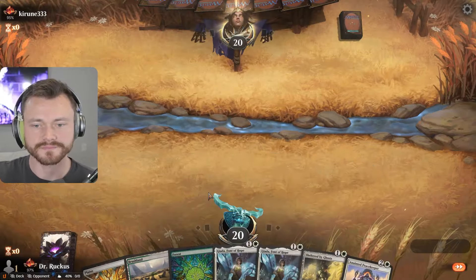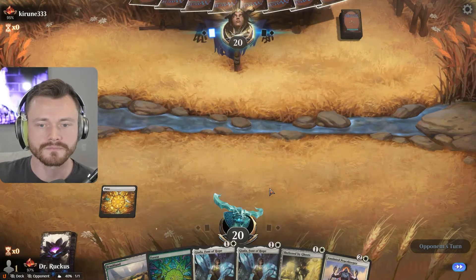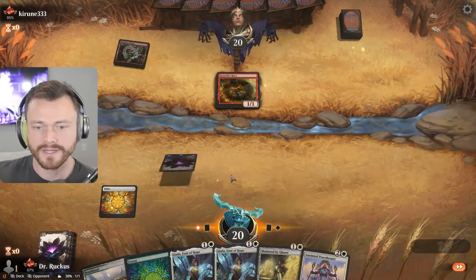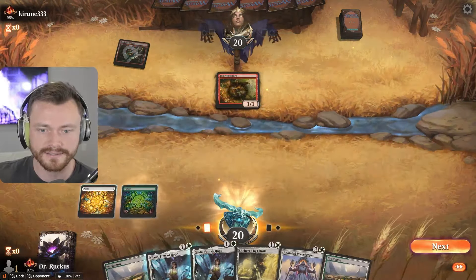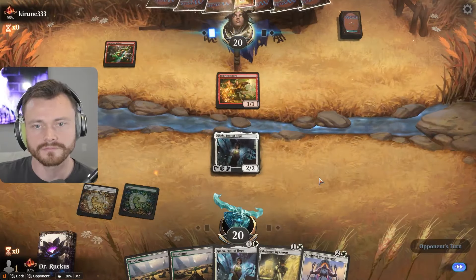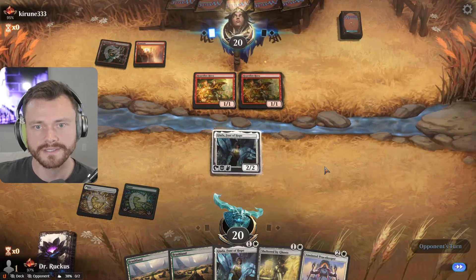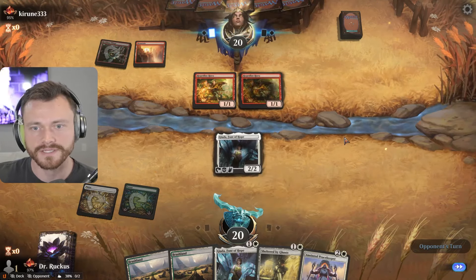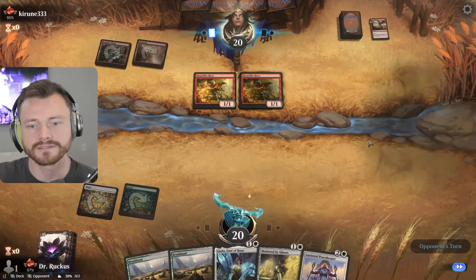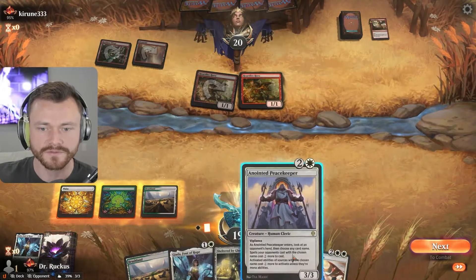On the play — we keep this. It's Mono Red again, alright here we go. One mana, suspiciously open — look for that shock. Burst Lightning done. That's alright. We got the Peacekeeper coming up — oh that's a nice follow-up too.